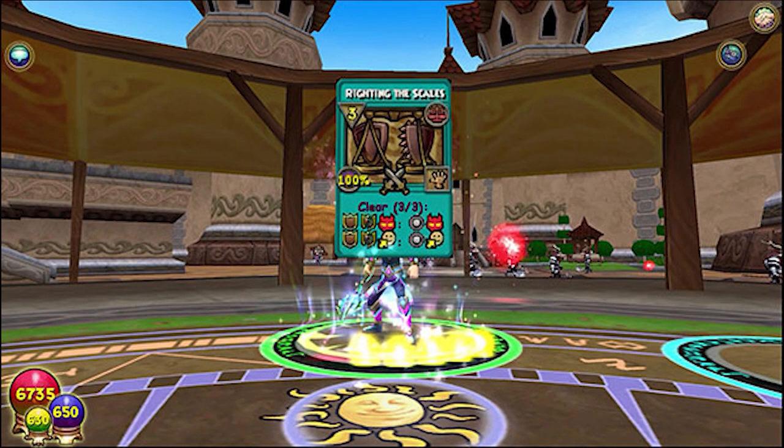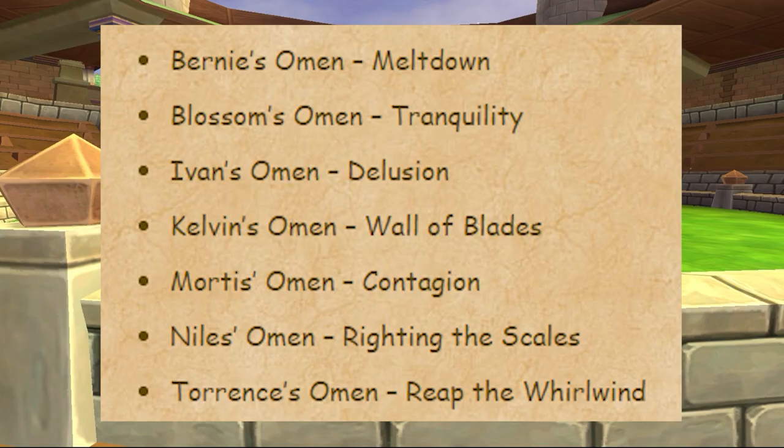Pet willcasts are now available for PvP, and they work slightly differently from other willcasts — they add a bonus card on top of your deck that you can use like a regular spell. There is one spell for each school; see the update notes for the talent names. The willcast spells are: Meltdown, Tranquility, Delusion, Wall of Blades, Contagion, Writing the Scales, and Reap the Whirlwind.